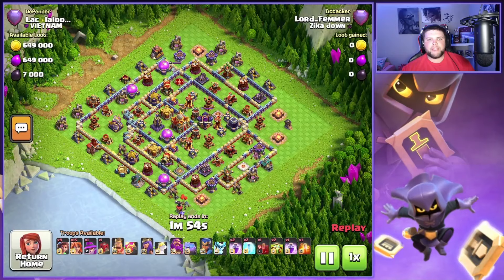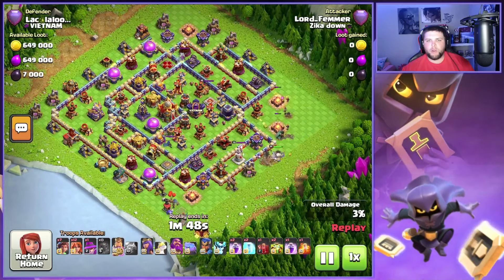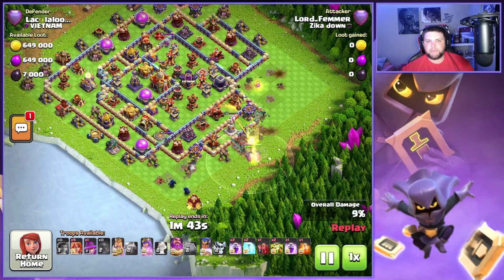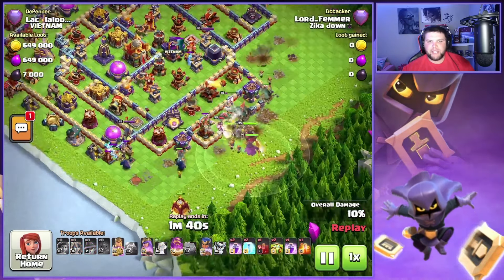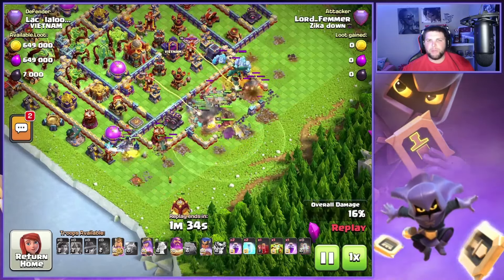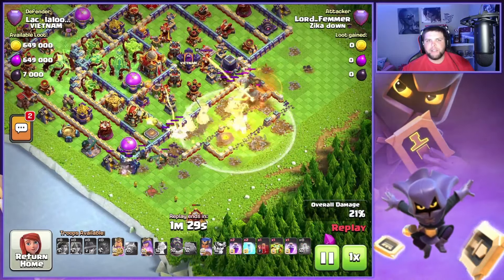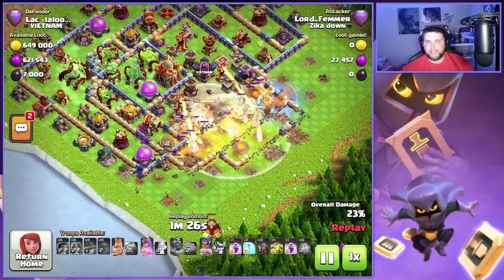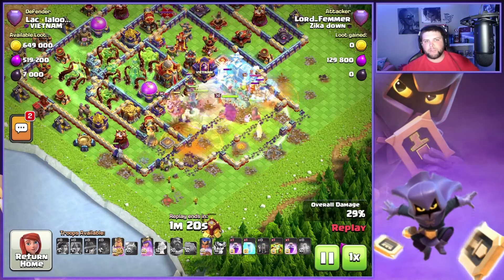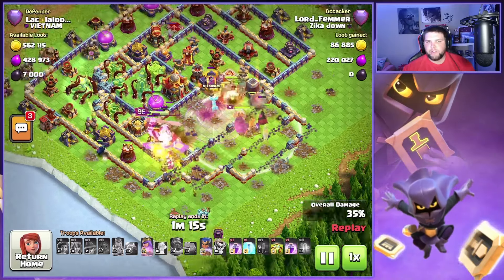On this first base, we have a box style base with a centralized Town Hall compartment. We're going to start over here at four o'clock with the Barbarian King and a couple of Valkyries. We're going to get that siege barracks going down at six o'clock and a couple of Valkyries as well, and just get a nice tight funnel and get these troops pushing right through the middle. You're going to see I got that first Overgrowth coming down to stop that Eagle Artillery, and then we're going to have that also stop the Monolith as well. I actually used my Warden ability a little early on this one just because I saw my troops splitting.